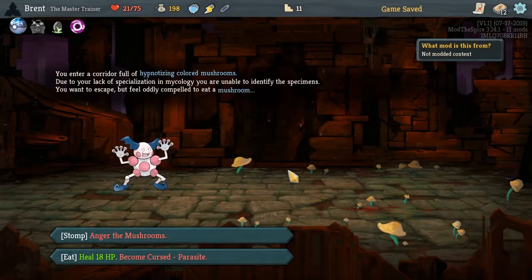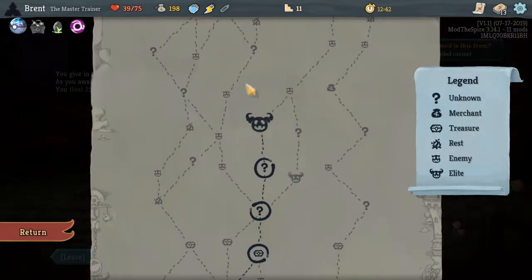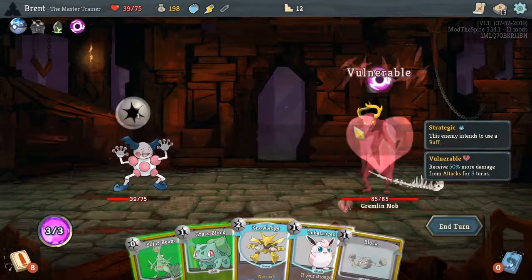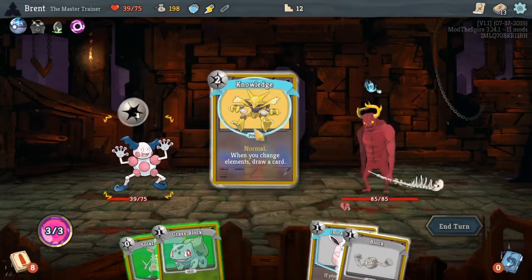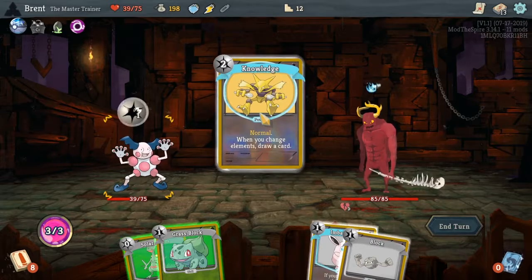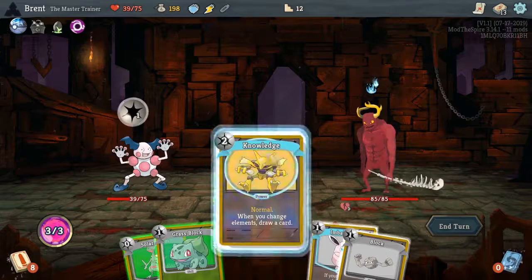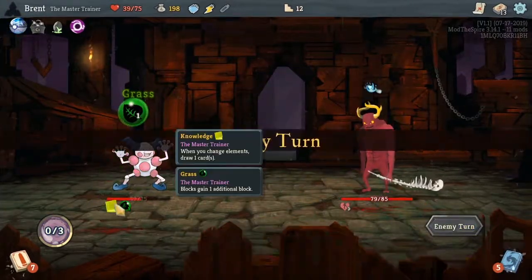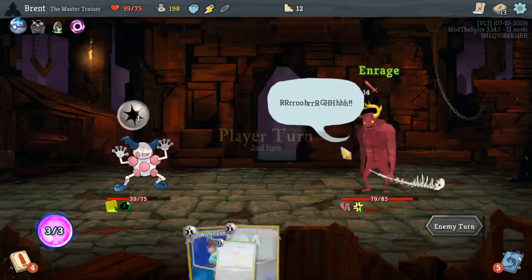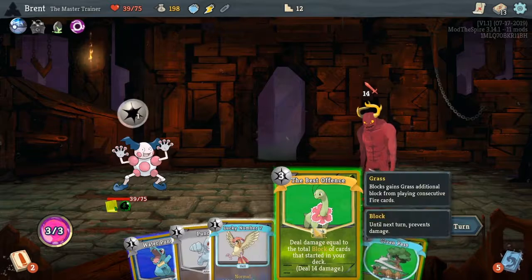I think I want to hit this to see if I can get heal 18 — yeah. As much as I would like that mushroom, I think it will kill us. Alright, Gremlin Knob. You don't do anything if you don't have knowledge. Grass block, solar beam.